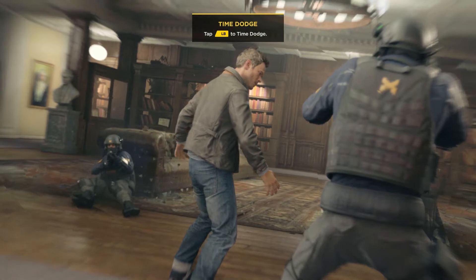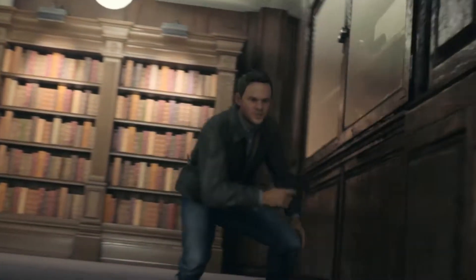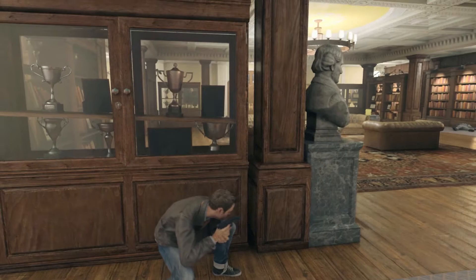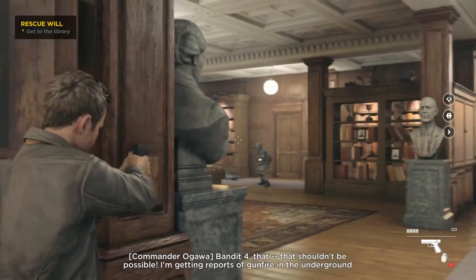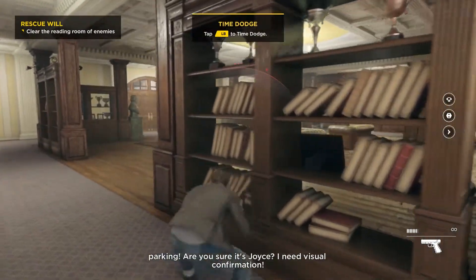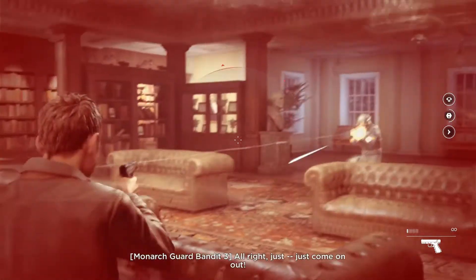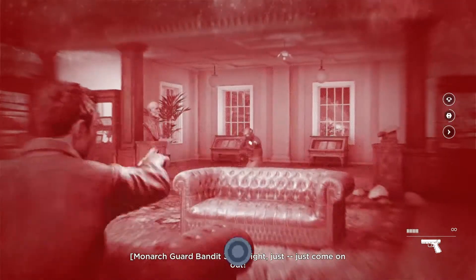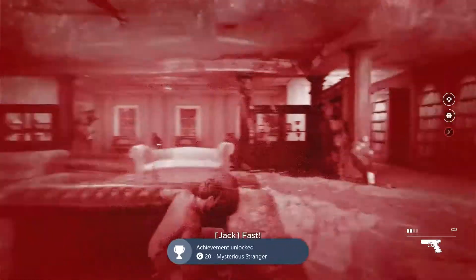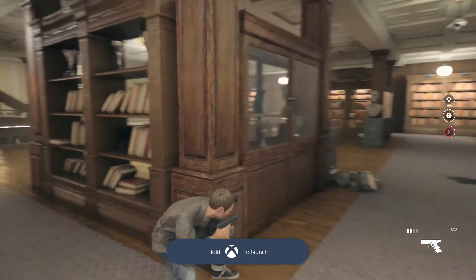Whoa! Tap LB — the time dodge. Nice, that's a cool power. Oh man, he threw a grenade. I better get out of here. All right, time to take this guy. It's fast. Grenade out! I am hurting. I haven't played this game in a while — that's what happens.